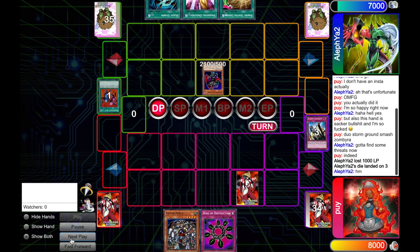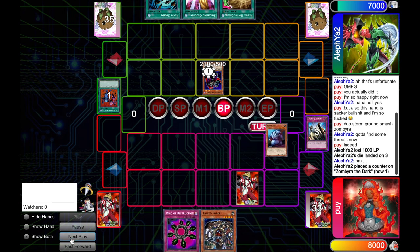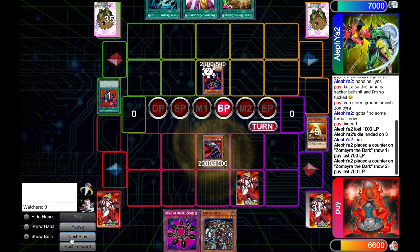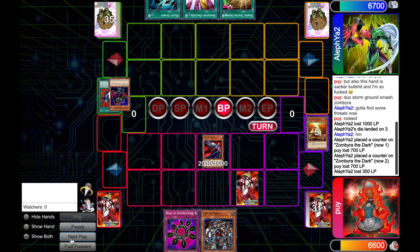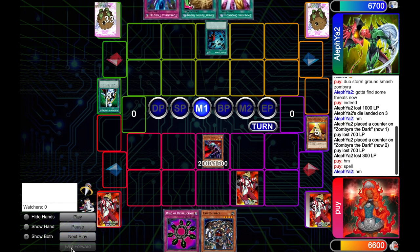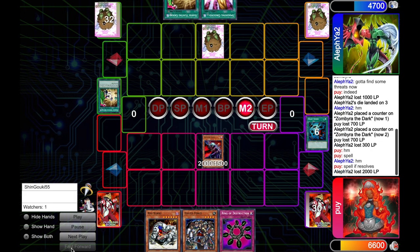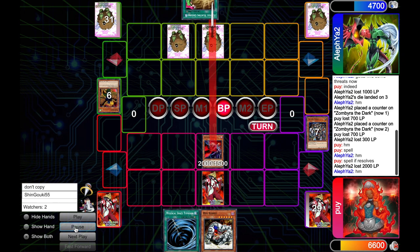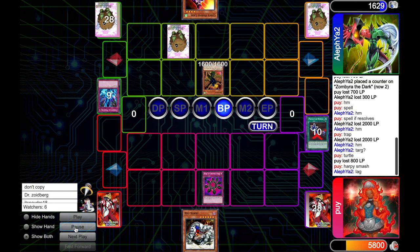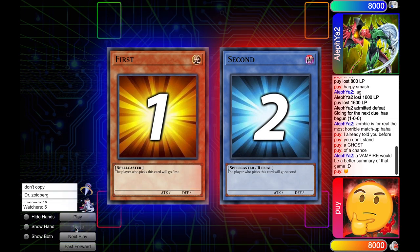He summons the Zombire as a defense, passes the turn, and I draw a Rat. I summon it, crash it into Turtle, and then get Vampire Lord off the Turtle. I can tell from his hand he's not going to be answering that Vampire Lord anytime soon. I continue to attack with the Vampire Lord over and over again turn after turn. I have an Exiled Force for his first Birdface and a Ring of Destruction for his second. He never really manages to answer the Vampire Lord, and eventually game one is over.